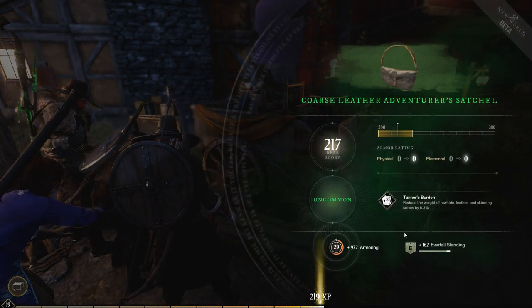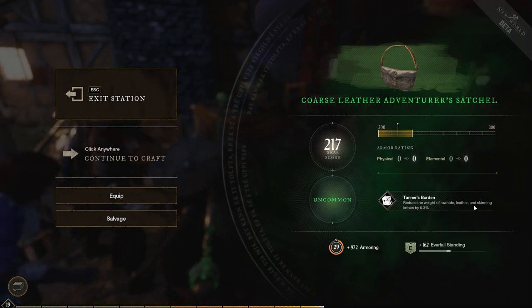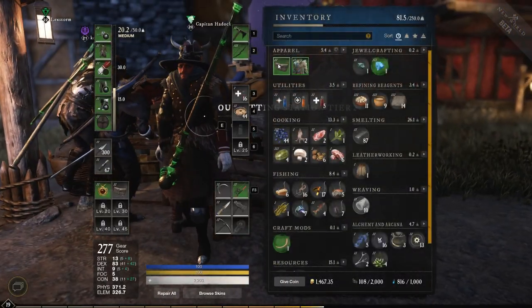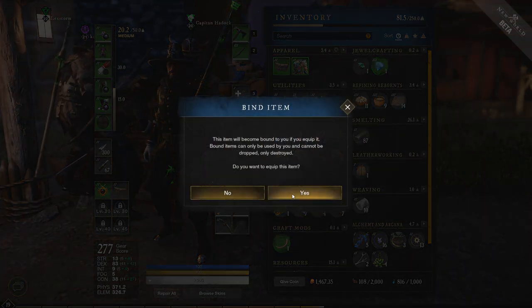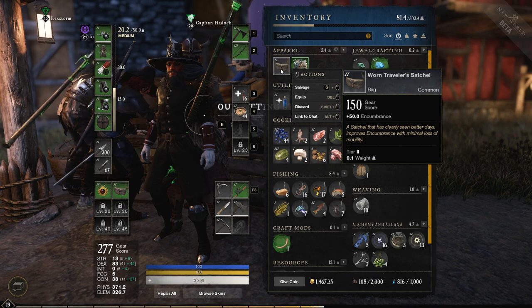Let's craft it and see what we get. We've got a 217 gear score bag with a perk that reduces the weight of rawhide leather and skinning knives by 6.3%, which is great if you do lots of skinning. And it's plus 103 encumbrance, so I'm doubling the size of this bag — I can carry twice as much. You can also sell this bag for a good amount on the trade post right now.